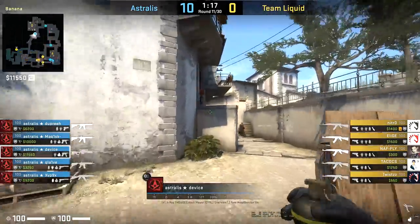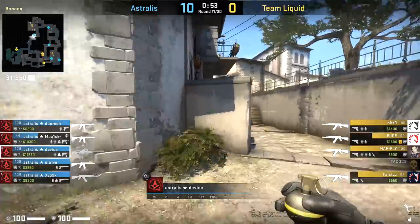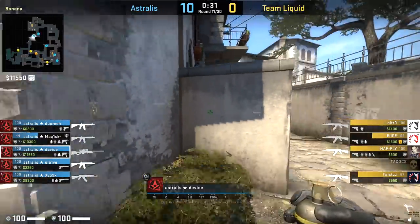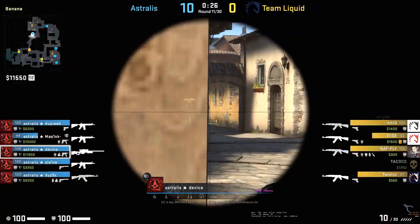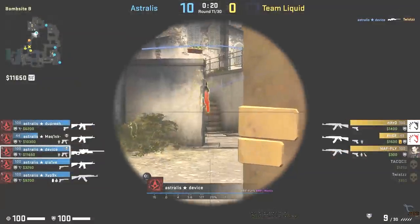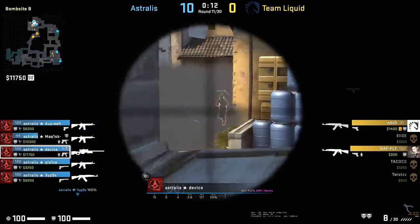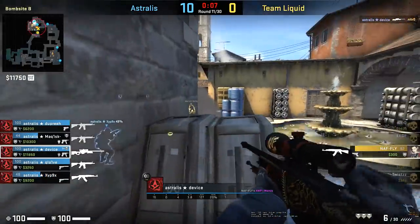So often after getting this deep banana control, it ends up with the AWPer just holding this down by himself in a multitude of ways. One can just be a jump spot, others can be just holding it, falling back in a very standard way you might see most rounds. Once the round winds down a little bit in this particular one, Device just takes the angle. Due to some relatively poor utility usage or timing - or maybe just a little bit of unluckiness - he is able to get these first couple of picks, reposition onto the second line before falling back. It's very standard - AWPers falling back from the first angle, taking the next one until they're flashed off or someone peeks them.